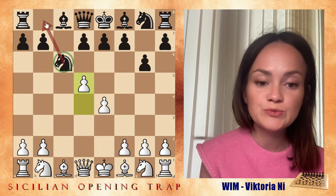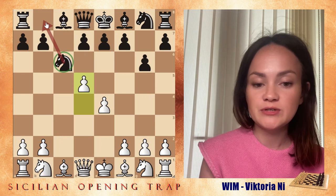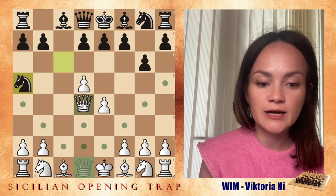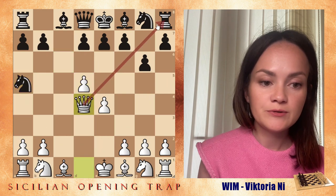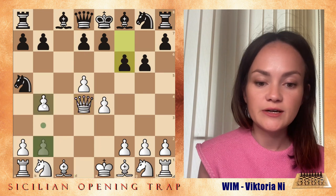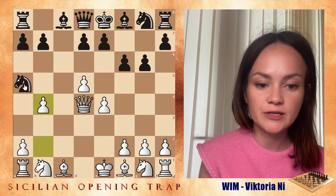The best move in that position is just to move the knight back to b8, which is very passive but still saves the piece. Because if the knight goes to a5 instead, the best move for white is queen to d4, attacking the rook on a8. Then after f6, white continues with b4, where the knight is completely trapped and has no moves.